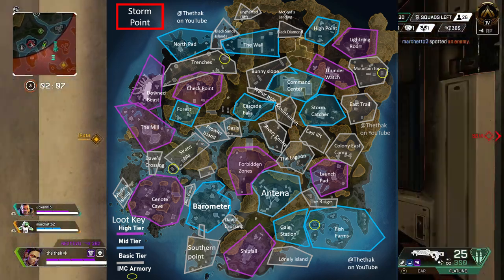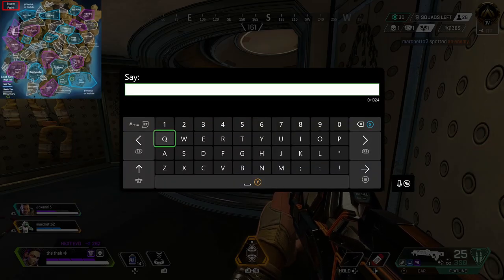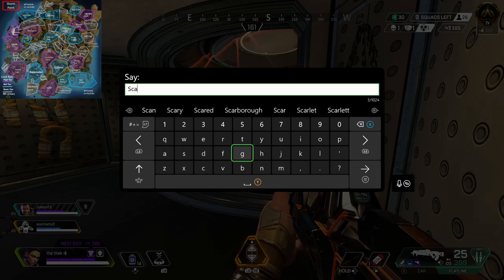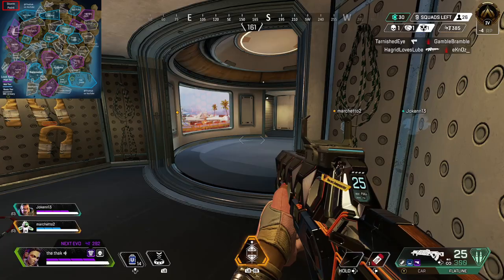The beacon strategy works best on Stormpoint out of any of the maps on Apex Legends. If you don't know what the beacon strategy is, it's basically where you land on a beacon at the start before looting, and then tailor your rotations into the next zone based on where there's another beacon. You just keep doing that, focusing on zone rotations and beacon scanning, until you get to the top 10 or top 5, depending on your rank.